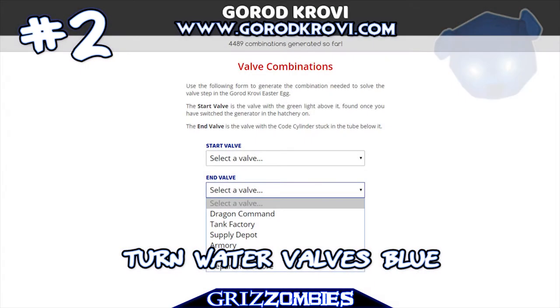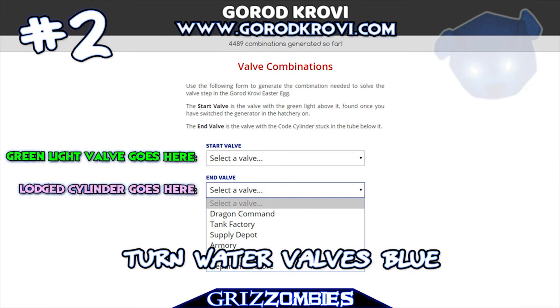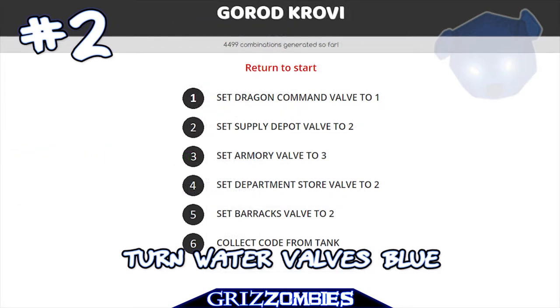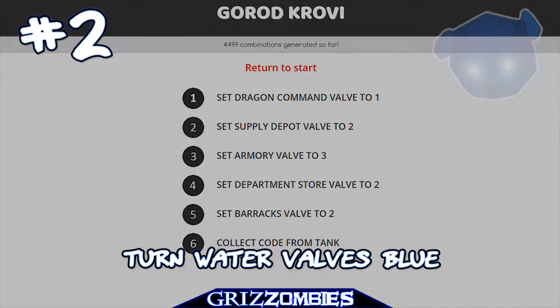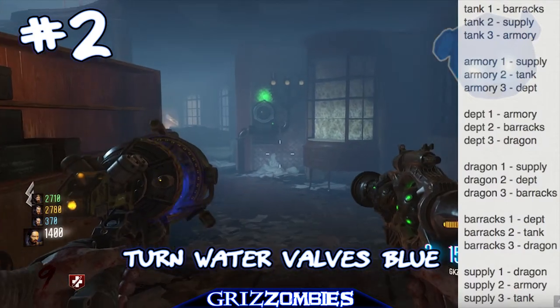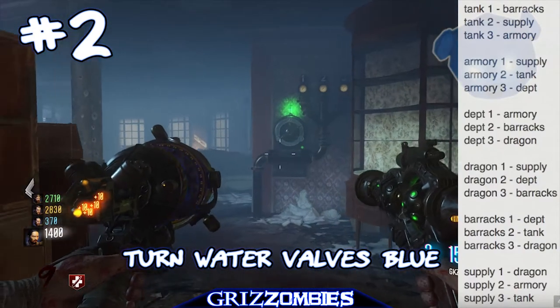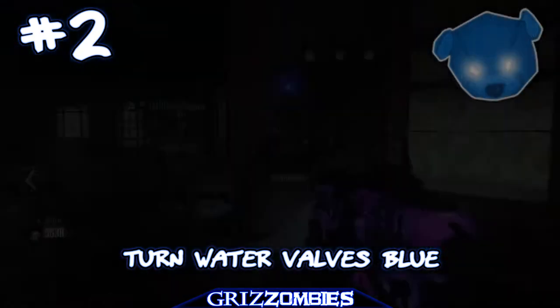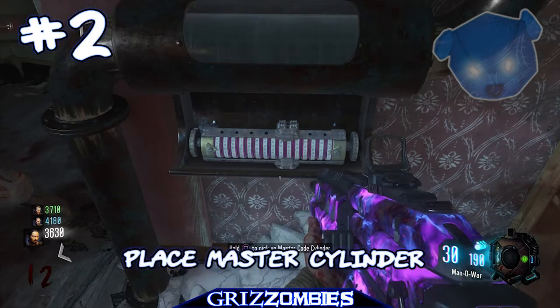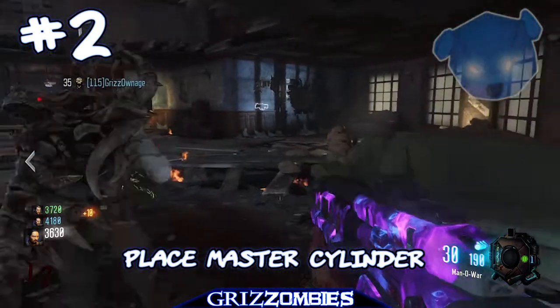An easier way for the common player: go to garadkaravi.com, enter the location where the green light is on top, and enter the lodge cylinder you see in there. It will pop out a combination for you. Go to each location and set the correct dial to what it says — it's right every time. I've done it twice successfully using that website, so I recommend it. That's how you acquire the master cylinder.